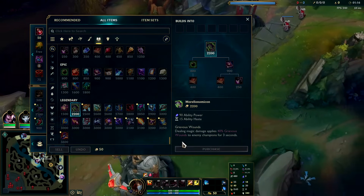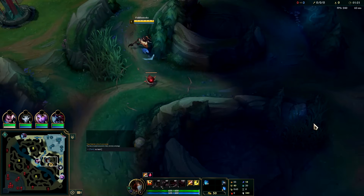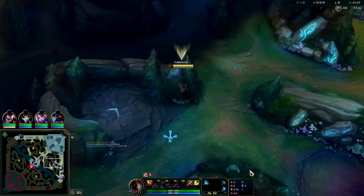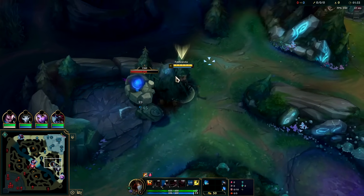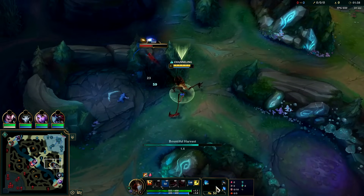For 2200 gold with 15 ability haste and 90 AP, that's a steal — even without the heal cut passive it would still be a decent first item power spike. We're doing a leash here. We've got Electrocute, Cheap Shot, Eyeball, Relentless Hunter. We auto into W and smite before it ends. We also have Cosmic Insight — double AP and armor — we're trying to power spike as quick as possible.